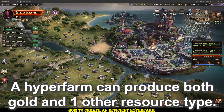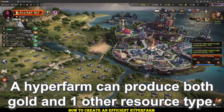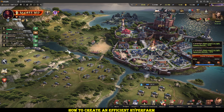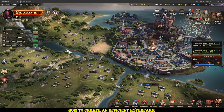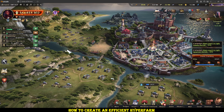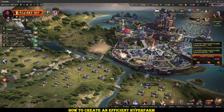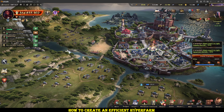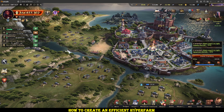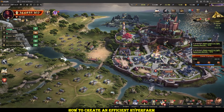You want to fixate on those two resource types and maximize the buffs for both of them. For gold there isn't really an option because those spaces you can only build mints, army tents or hospitals on them. Whereas the other type you have to pick between wood, iron, stone or grain farms. This is specifically a gold and wood hyperfarm, which means we want all mints and all lumberyards. The other slot can be whatever you want — wood, iron, stone or grain — depending on what you need most on your main or what you're lacking from your other farms.